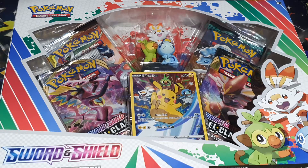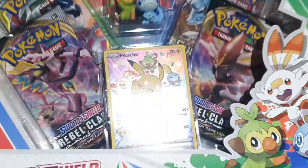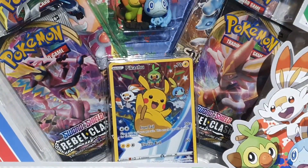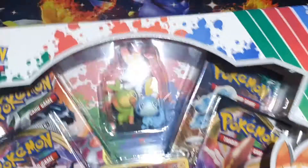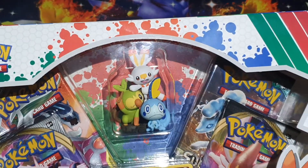What is good YouTube, it's your boy Twisted Knee, and today we have the Sword and Shield Figure Collection. It comes with this nice looking Pikachu promo featuring the Sword and Shield starters, two Rebel Clash packs, a Sun and Moon Guardians Rising, a Cosmic Eclipse, and a figurine featuring the Sword and Shield starters.